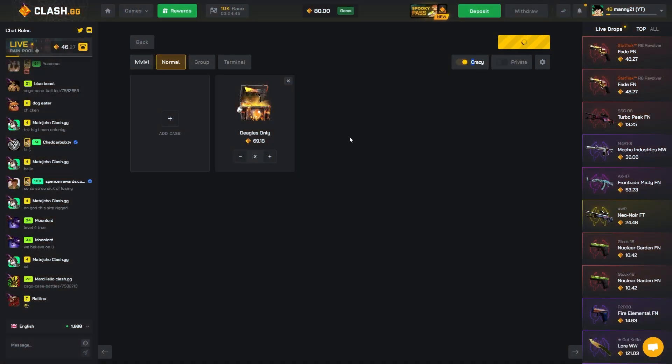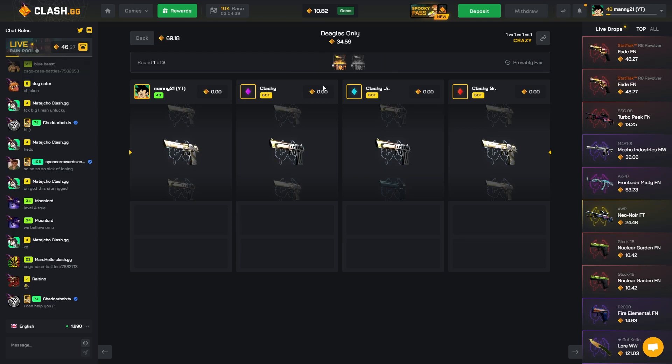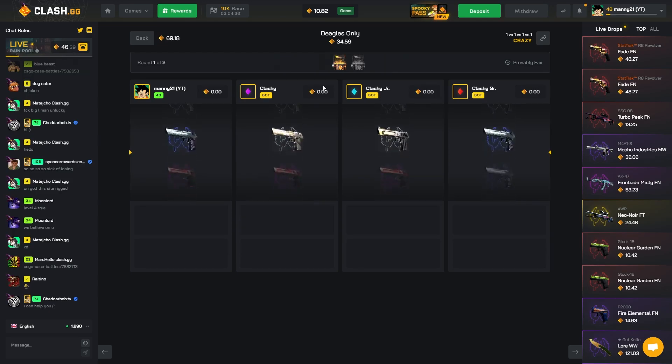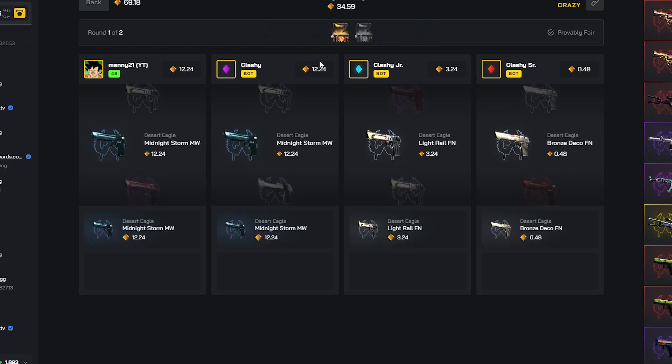We have 80 coins, we gotta make a run with this before we go crazy. That's the only way bro. Hopefully these guys pull crazy and we make a comeback. Come on, give him a Deagle — I feel like we are fucked, it's not good.